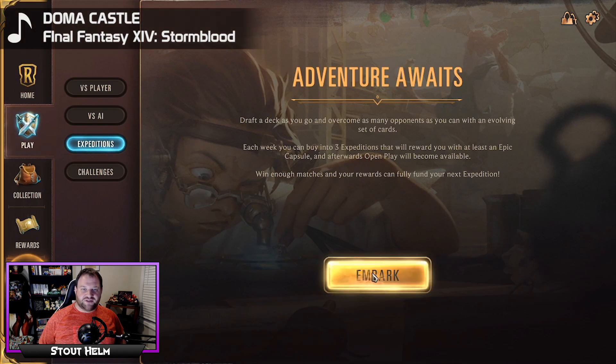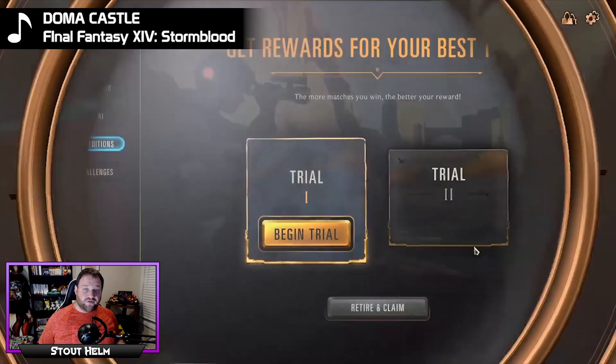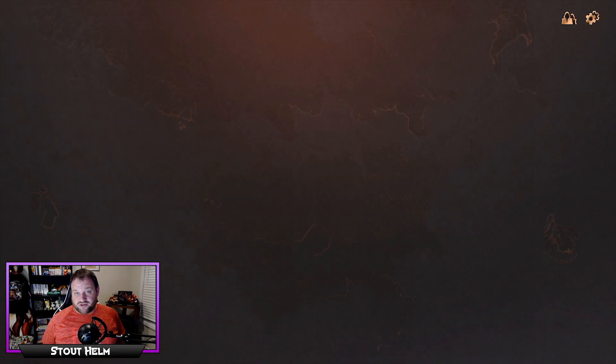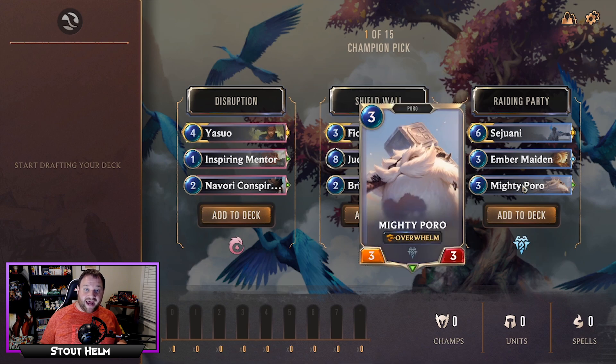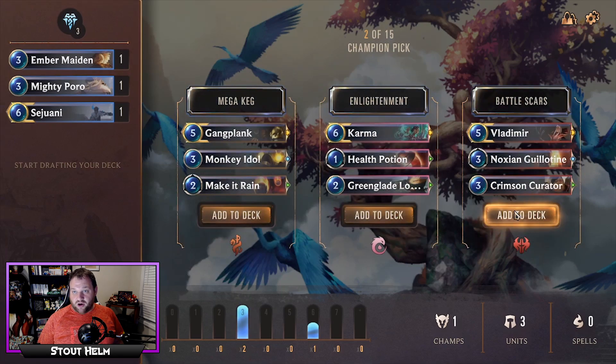In Runeterra's Expedition mode, you either use an Expedition token or some other form of currency to get a pass at an Expedition. This will give you two trials. A trial is simply where you are given choices of cards that are pooled into groups of three, and you make the best deck that you can. You do get opportunities to add more cards to your deck the more you win. The more times you win, the better rewards you can get.